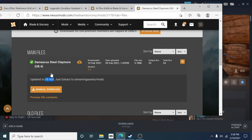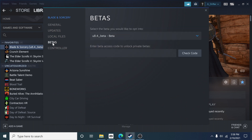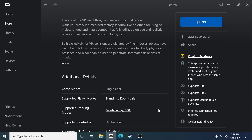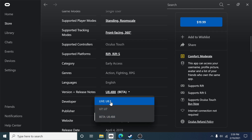Before we move any further, let's focus on what version you're on. If you have the game on Steam, you'll see Blade and Sorcery 8.4 beta. You get there by going into the game's properties, clicking on Betas, and opting into the beta. If you have the game on Oculus, go to the Oculus store, find Blade and Sorcery, scroll all the way down, and use the version drop-down to confirm you're on the latest beta and not 8.3.